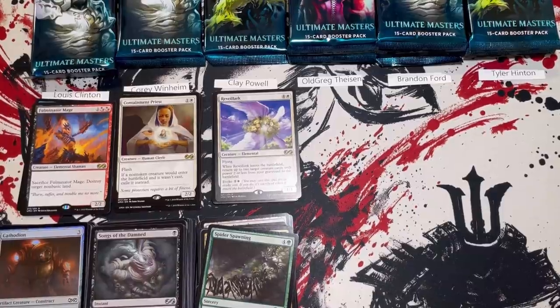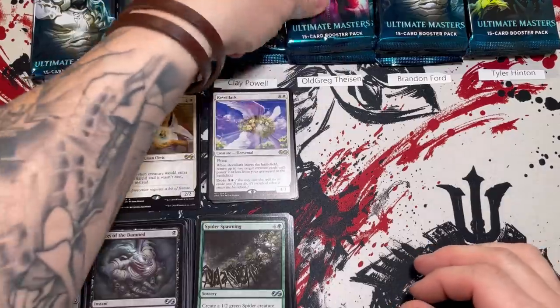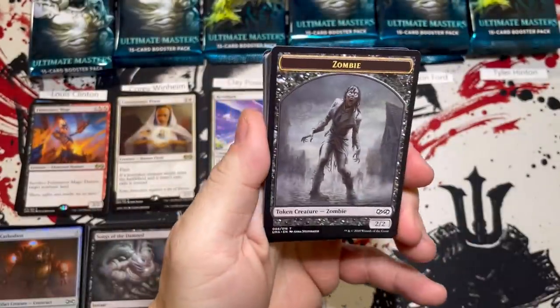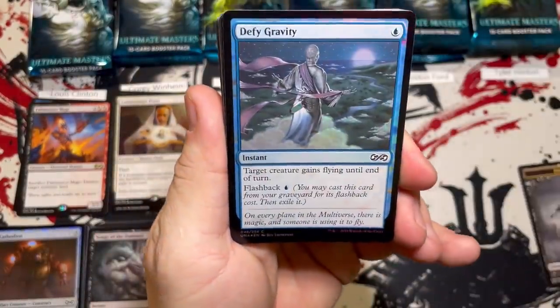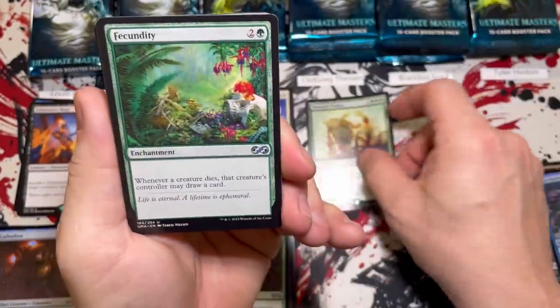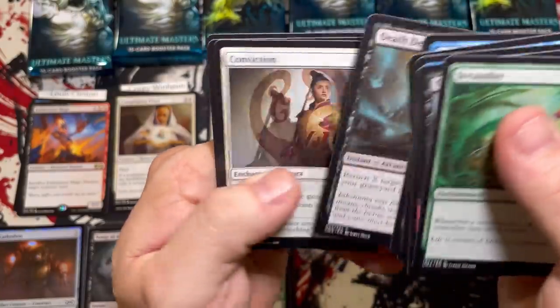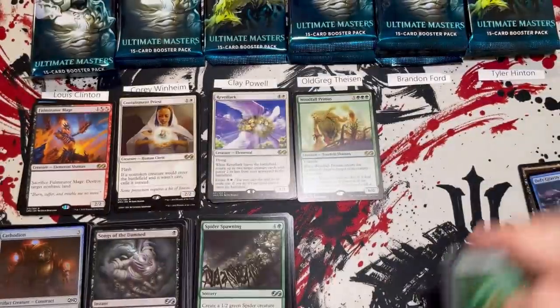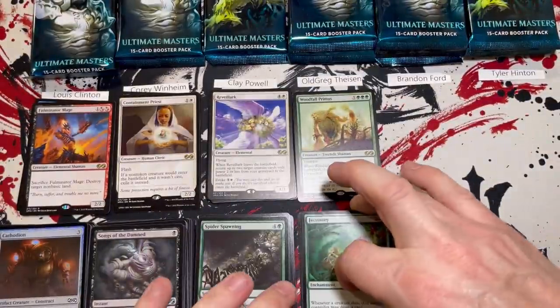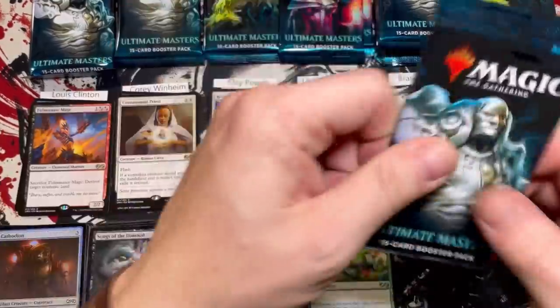27 for Clay — holy moly! I don't think there's going to be any catching Clay. But we got Old Greg in the house — he's going to offer us some baileys from a shoe. Woodfall Primus for eight — oh my goodness! Old Greg has got a strong start. Don't know if he can catch Clay unless we spike one of the Eldrazi, but the Woodfall Primus is a good start.